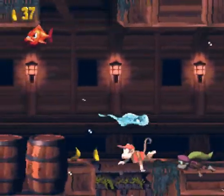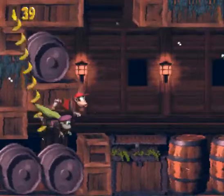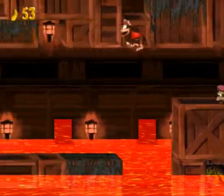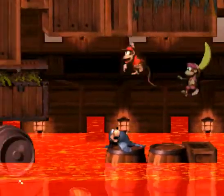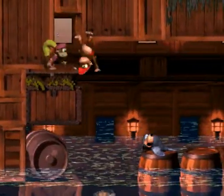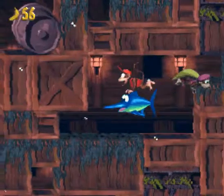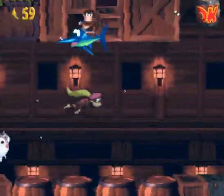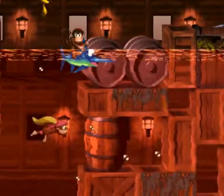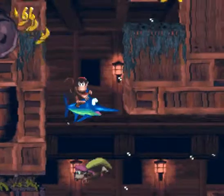Another banana coin — never needed to worry about coins as much as I thought. From the midpoint going right there are a couple extra coins. Then through a hidden wall you get Enguarde — he's excellent for this part because you don't care about any of the enemies. You actually have to manually jump off Enguarde here because the water doesn't go high enough — I think that's the first time you have to manually jump off an animal buddy.